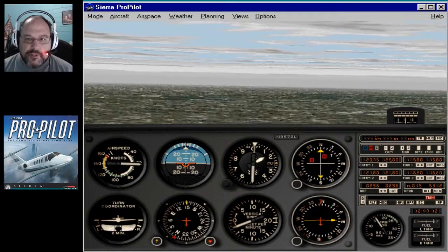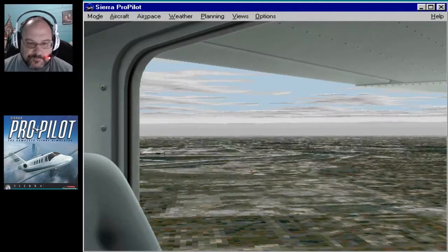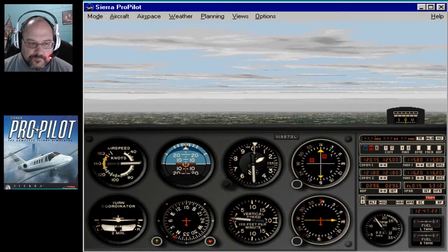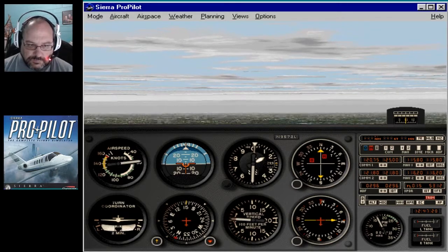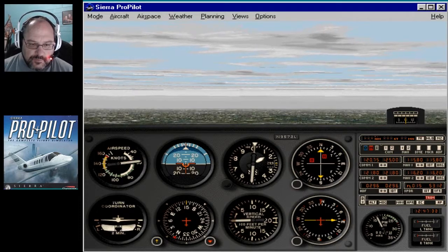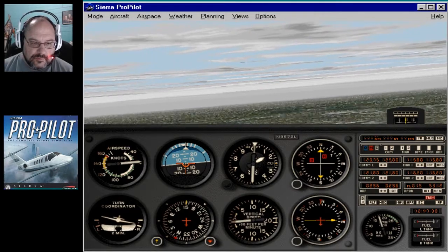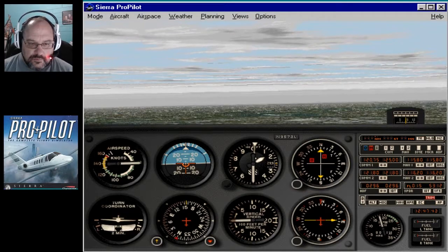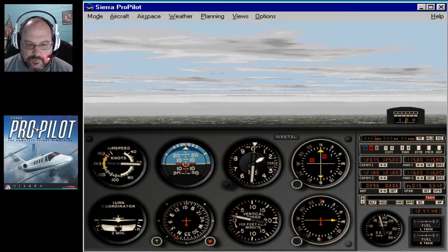And I think there's a ProPilot 2000 — I don't have that one yet. Cessna 7-2 Lima, climb and maintain 1,700. Cessna 7-2 Lima, fly heading 1-6-0. Cessna 7-2 Lima, cleared turn left base 4-3-2 left. Cessna 7-2 Lima, turn left heading 0-5-0.